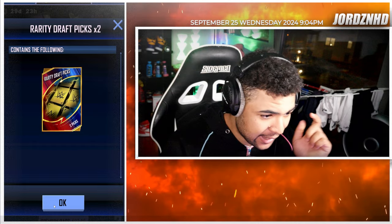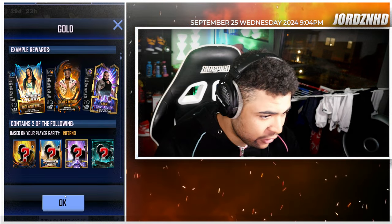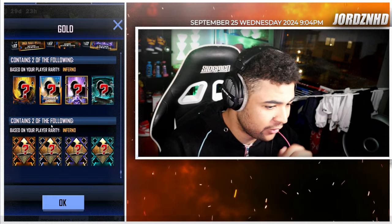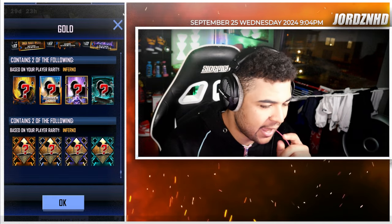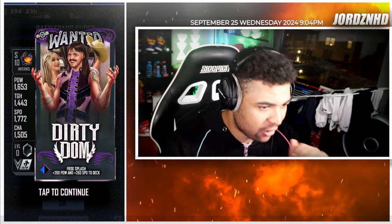Level 23, you get two RDP picks. Level 24, you get 1,000 Supercoins. Level 25 on the free track, you get a Gold Pack up to Inferno tier containing two Superstars and two supports up to Inferno tier. And on the paid track, you get the pro of the card.